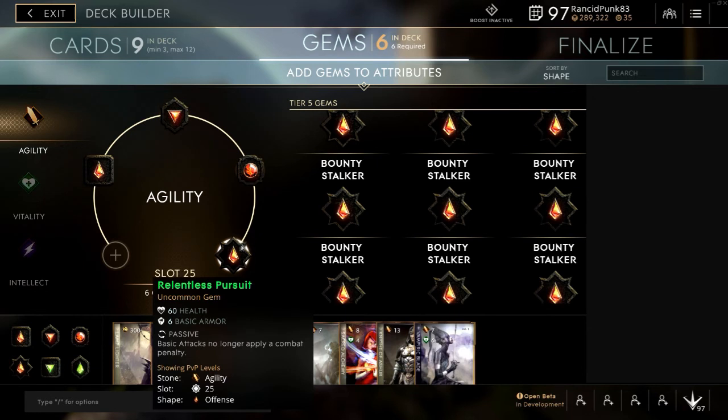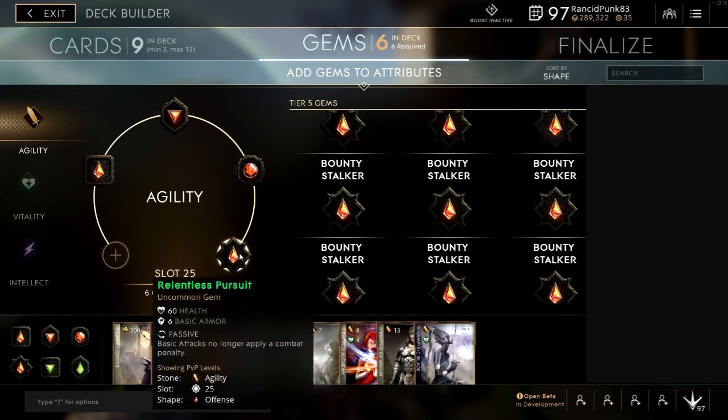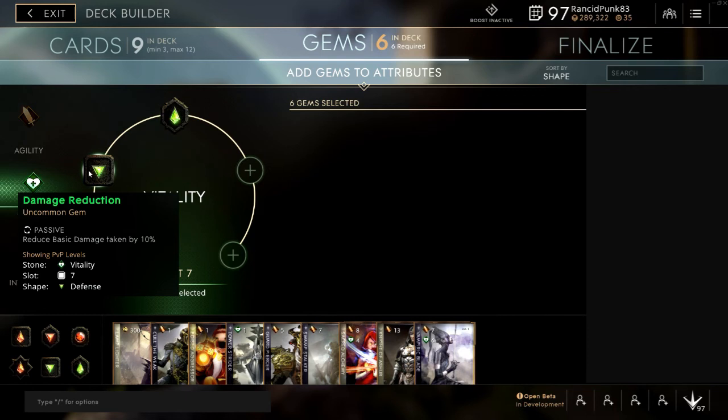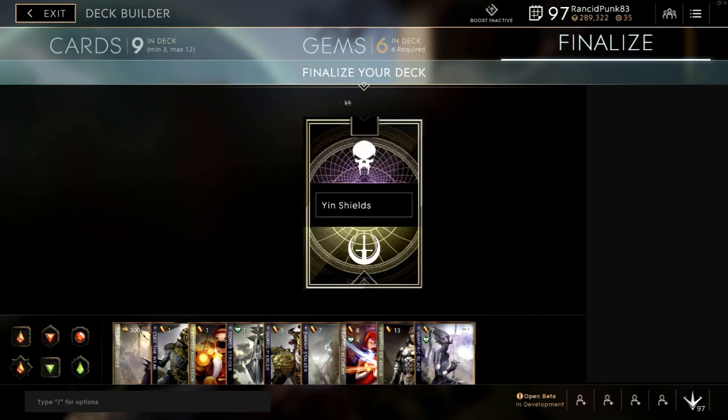Then we have Relentless Pursuit, so you'll have no combat penalty while attacking — it's a very strong gem and I strongly recommend taking it on carries. For vitality we have Damage Reduction at level seven and Damage Return at level thirteen. That's the build — it's got the fancy name 'Yin Shields,' but name it what you like; it's a pretty standard build for Yin.